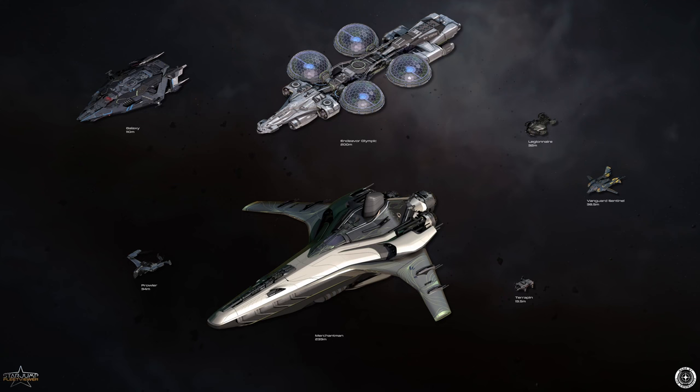The Legionnaire interests me for the boarding and hacking gameplay loop more than the ship itself — but as the only ship we know of that's actively going to be doing that, it's on my list. The Vanguard Sentinel is an electronic warfare ship, which obviously speaks to all my experience as a naval officer. I'd be very interested to see how CIG carries that out — and CIG, if you want any tips on electronic warfare, you know where to find me.